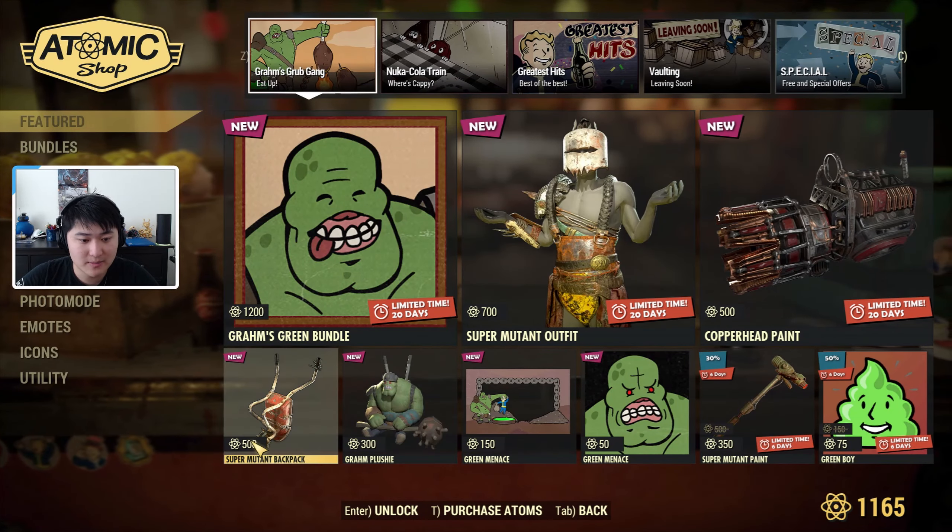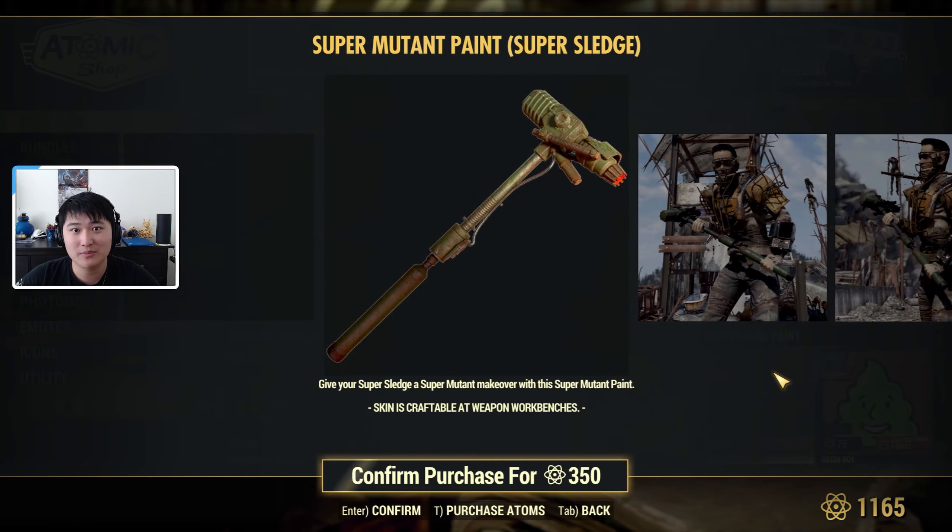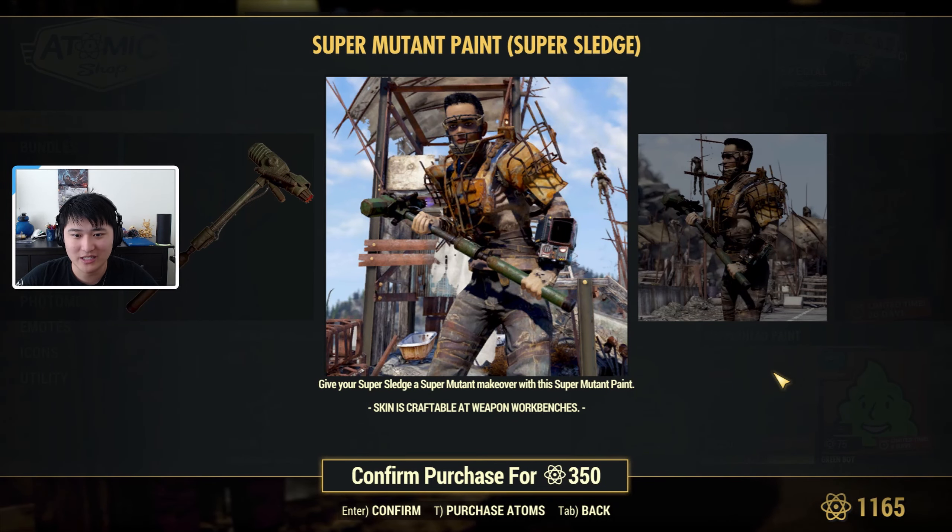The backpack, the plushie, the photo frame, and the icon are all sold separately. My guess is that this is the icon that's in the bundle, since usually you can buy things individually. You can get the outfit and all of these items individually. We also have a super mutant paint for the super sledge, and a Green Boy player icon which just looks like a green poop.